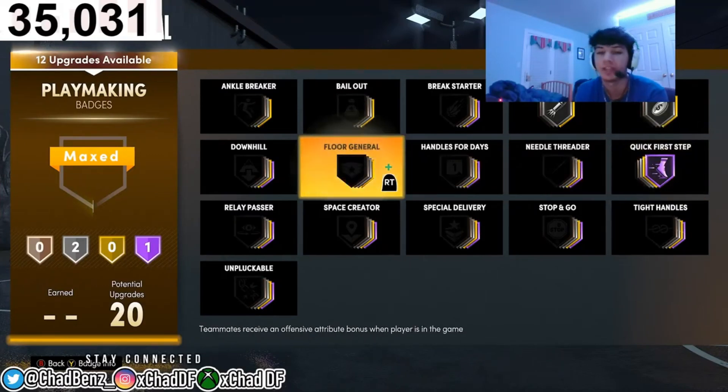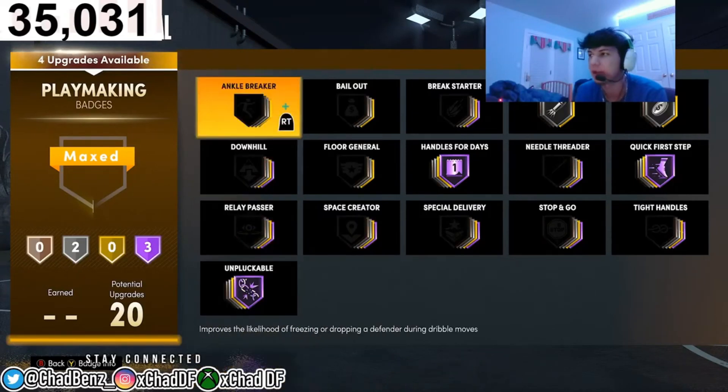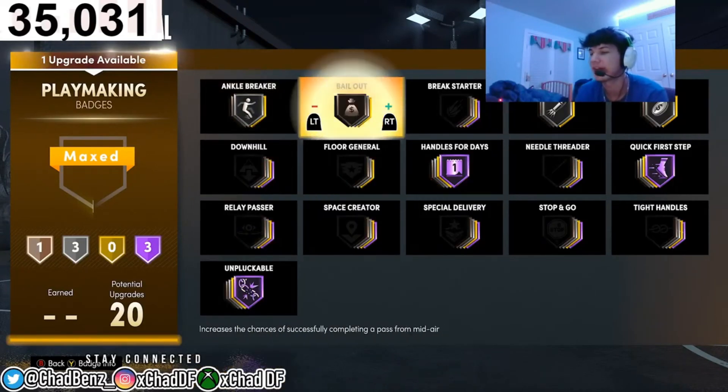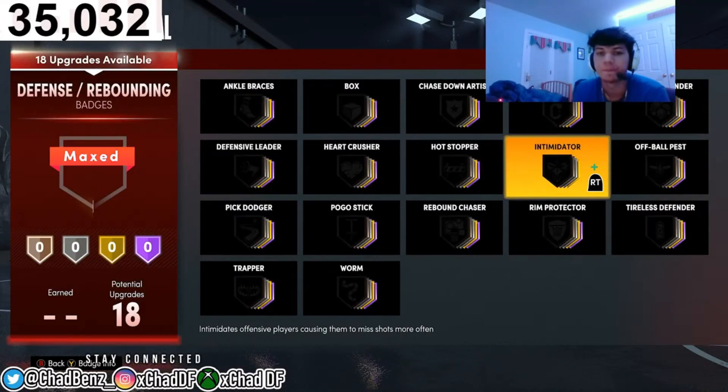There are a lot more good badges this year — Bullet Passer I have on Silver, Dimer on Silver, Quick First Step, and Hands for Days. Hands for Days is a must — your player is going to get gassed super fast without it. If you make the player and he seems slow, don't worry — badge him up and get Hands for Days so he doesn't get tired. I have Unpluckable Hall of Fame, Ankle Breaker, and Bail Out — these three Hall of Fame badges are musts because you'll get ripped a lot.